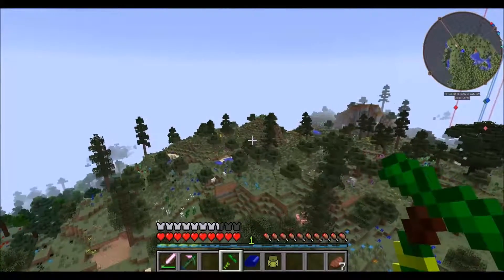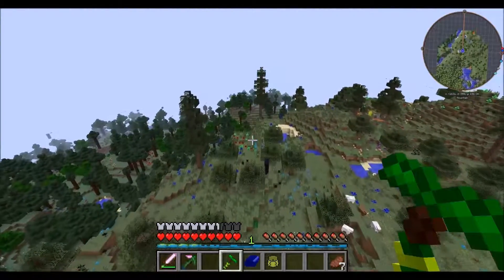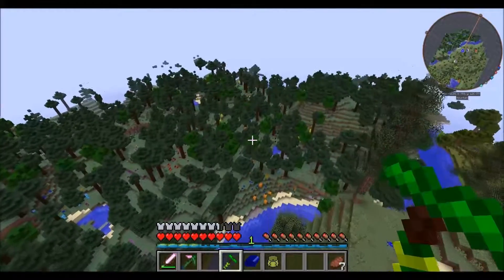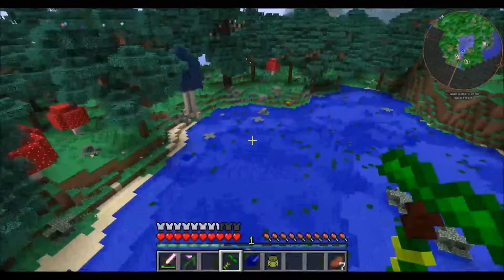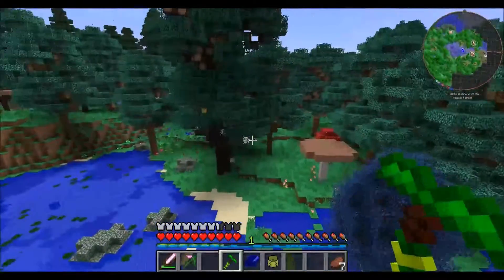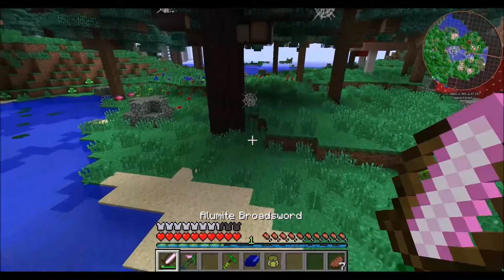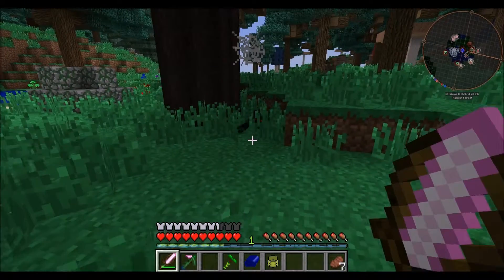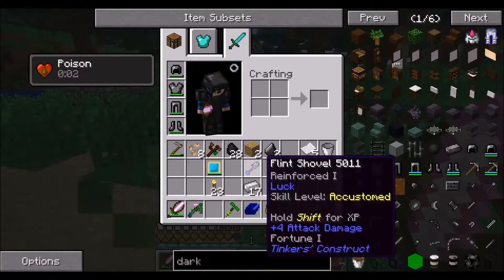I am just going to spend some time flying around, getting to know the surroundings. I found this magical forest, and as you always do in magical forests, there is the spider thing. The only problem is it's all a little bit laggy, and laggy is not good when you are flying.